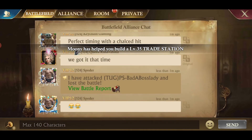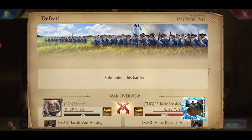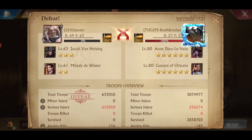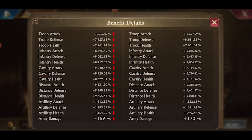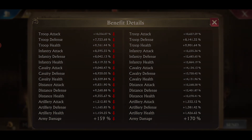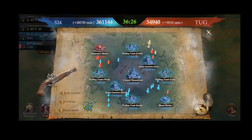Additional tips: during the last 10 minutes of the clash, landmarks and mines will produce double the amount of points, so make sure to fight extra hard until the end. Pro tip: instant gather talent does work on the battlefield, so you could gather all your marches instantly and then get back into the towers to maximize your points.